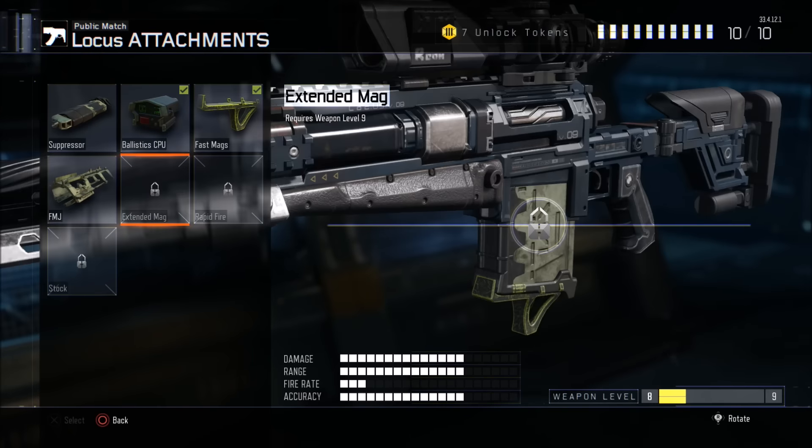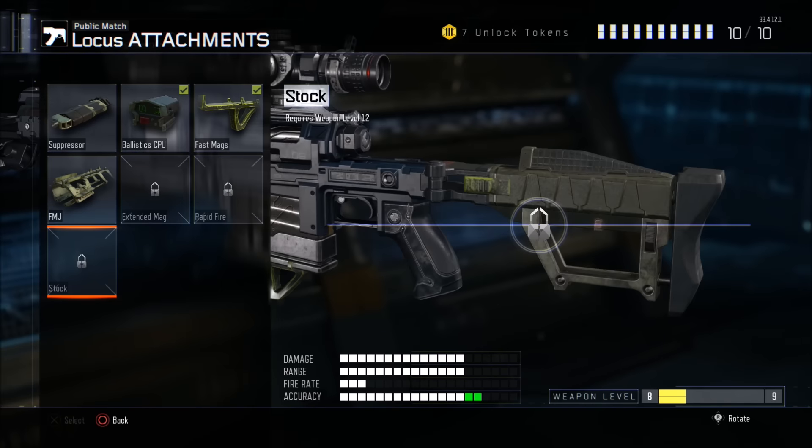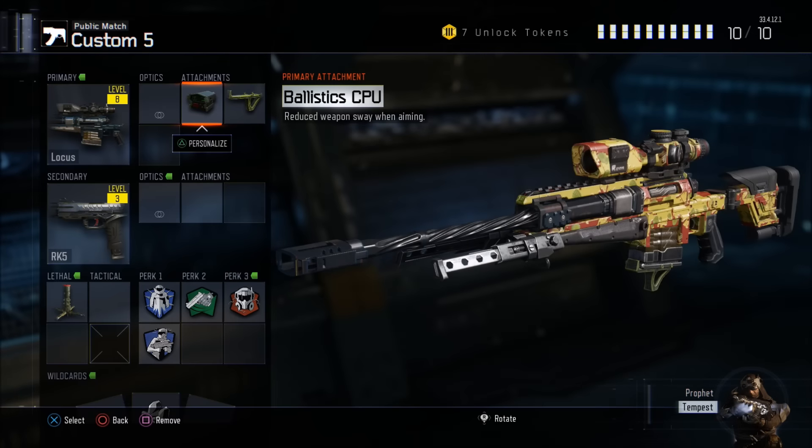The extended mag is not super necessary — you already have 10 bullets, I don't think you need many more than that. If you're in a safe location, you can always reload. Rapid fire doesn't help you that much — it literally makes you go maybe a millisecond faster with your shots, which is cool maybe if you're quick scoping, but really doesn't help as much as you'd want. The stock is also not necessary in my opinion. Ballistic CPU and fast mags are the two attachments that I think are best.